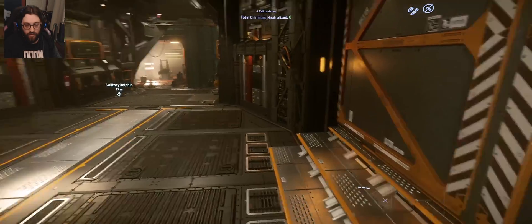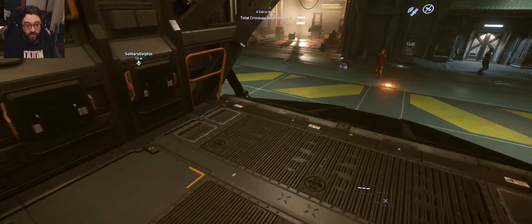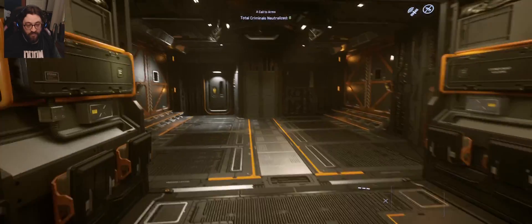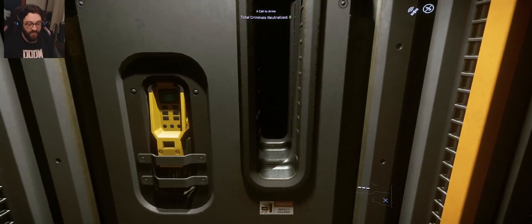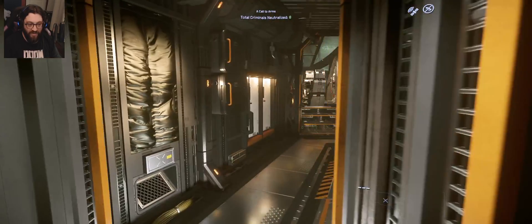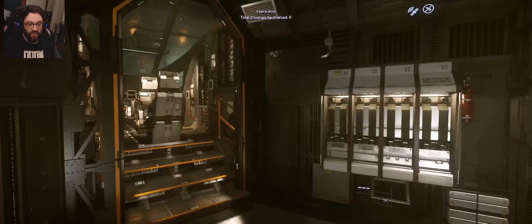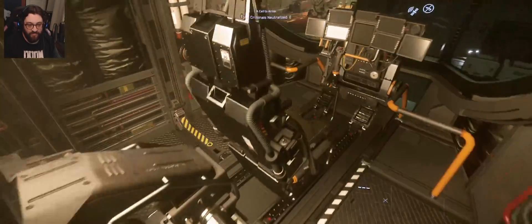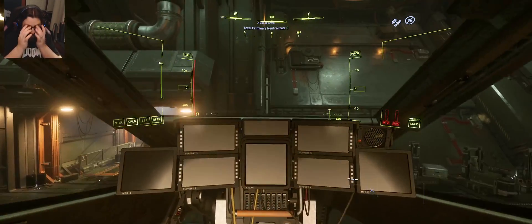They try accessing the ship from the back but can't get in that way. There are no ladders on the sides of the ship, which both players feel is a design oversight — ladders should really be extendable. One player mentions the turret seats are over here and the door will close during quantum travel.